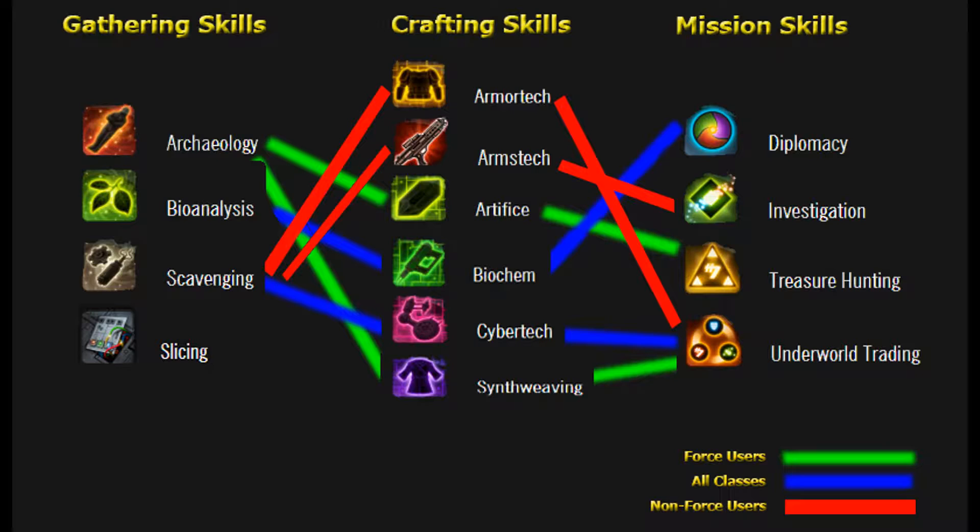Non-Force Users are shown in red, including Trooper and Smuggler on the Republic side, and Imperial Agent and Bounty Hunter for the Empire. Their Crew Skills combinations are: Scavenging under Gathering; Armour Tech and Arms Tech under Crafting; Underworld Trading which links to Armour Tech; and Investigation which links to Arms Tech under Mission Skills.